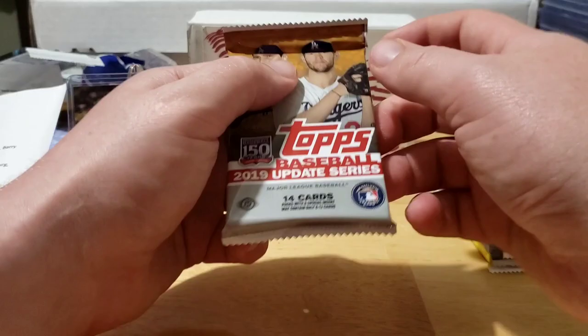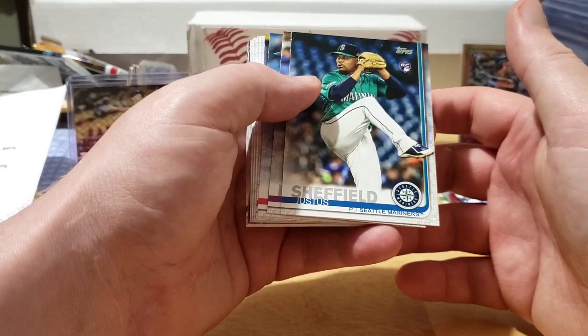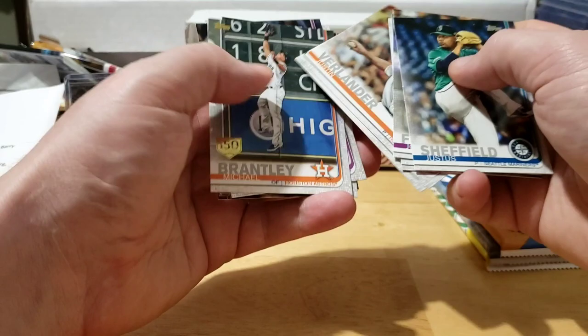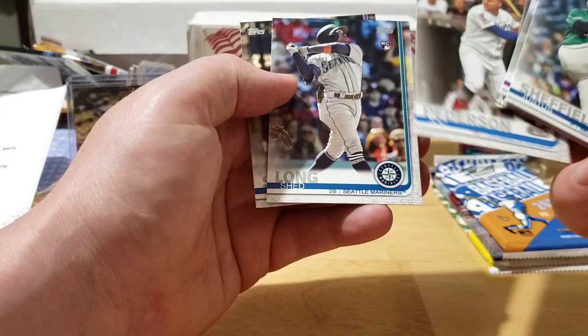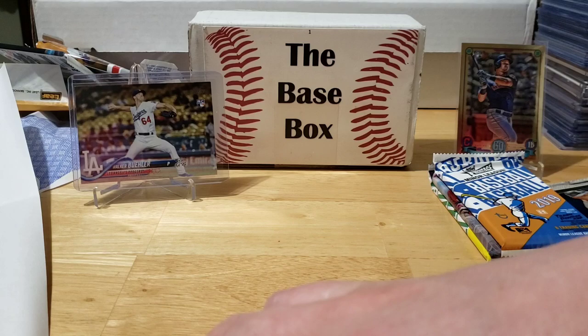Going into 2019 Update - we're looking for Vlad Jr., Keston Hiura, Nick Senzel, Chris Paddack, Luis Arraez, Oscar Mercado, Ke'Bryan Hayes, Michael Chavis, Biggio, Austin Riley, and Mike Yastrzemski, plus rookie debuts of the big four including Josh Fuentes. Nathan Eovaldi... there's a Michael Chavis rookie, that's one we were looking for! Hunter Pence, Justin Verlander, Michael Brantley stamped 150, Nolan Arenado, and Marcus Stroman. Got the Chavis out of that one.